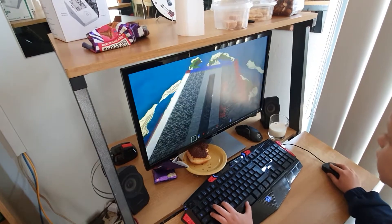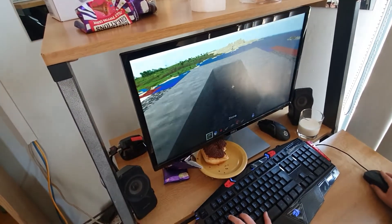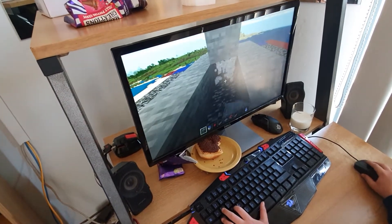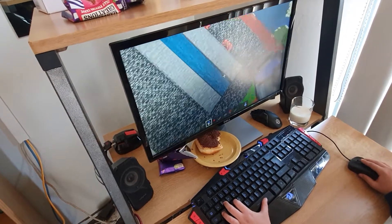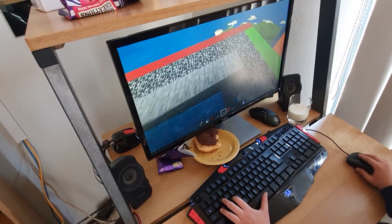It should look like that basically. Then break the bottom piece, place water — it should look like this if you did it right. Then place a slab — it looks like that.